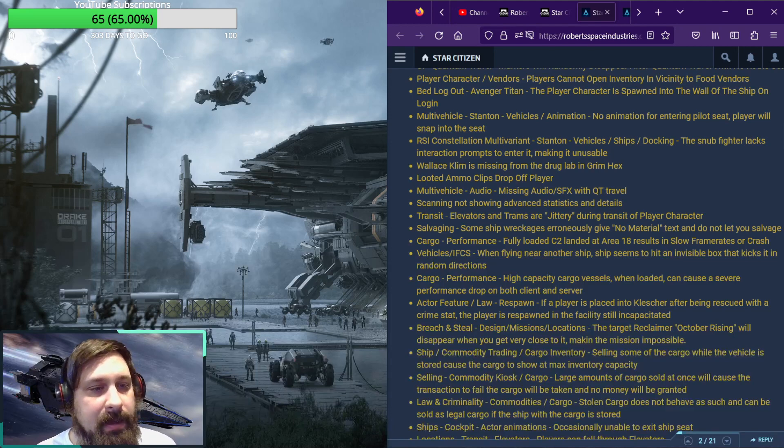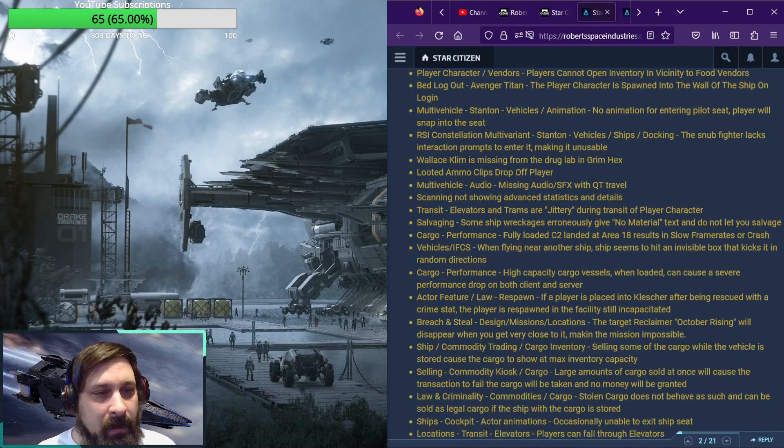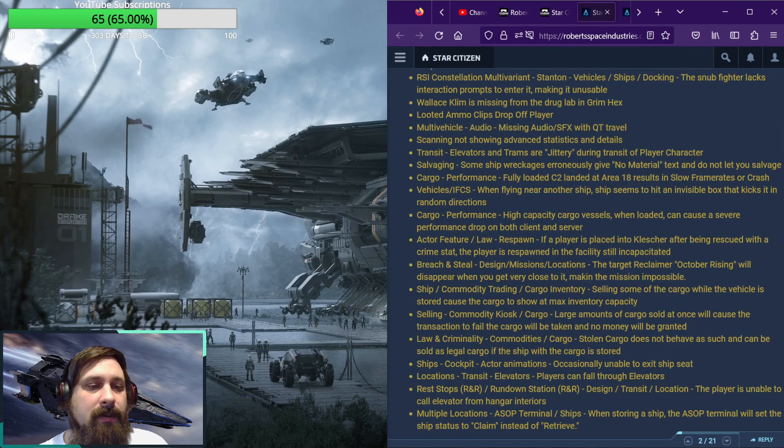Scanning is not showing advanced statistics and details. Elevators and trams are jittery during transit of player characters. Some ship records erroneously give no material text and will not let you salvage. Fully loaded C2s landing at Area 18 can result in slow frame rates or crashes. Sometimes flying near another ship will cause the ship to hit an invisible box that kicks it in a random direction.